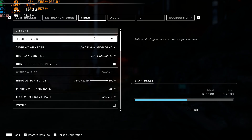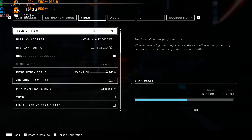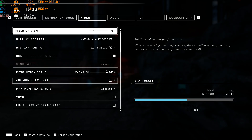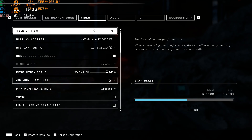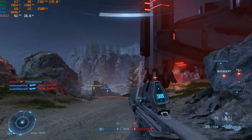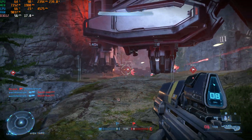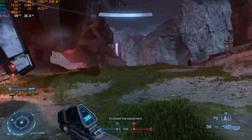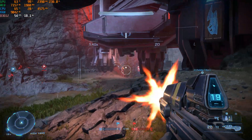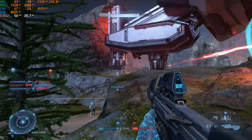This is currently an RX 6800 XT. We are at 4K native right now. I have the minimum frame rate turned off — it's important to understand this is a dynamic resolution scaler. Some people think they can just set this to 60 and it's not doing anything other than boosting frame rate, but it is resolution scaling. I have V-Sync off, frame rate unlocked, and we are at Ultra Settings in the 12v12 Big Team Battle playlist to make it as demanding as possible. The CPU is an R9 5950X with 32GB of 3600MHz CL16 RAM — very high-end.